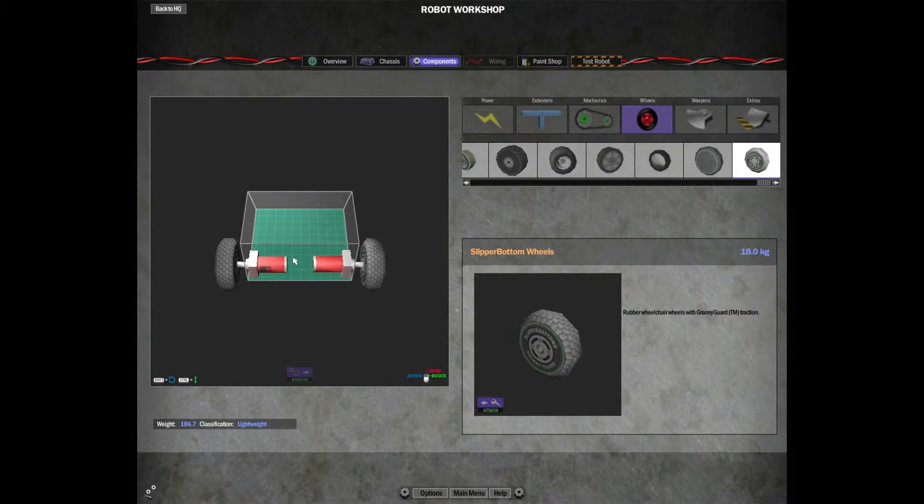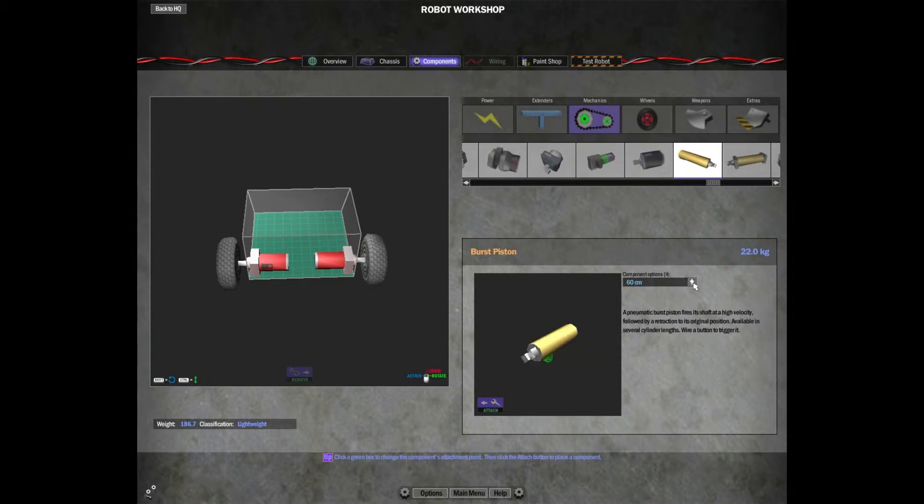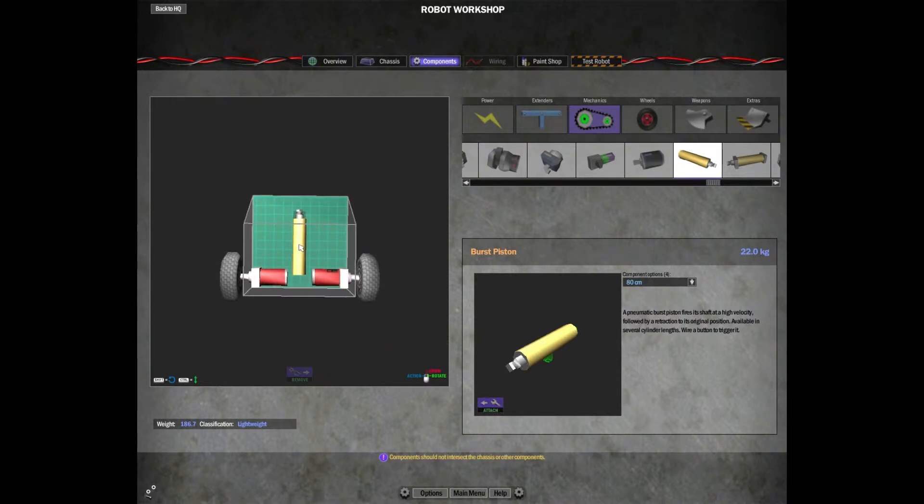Typically speaking you could go in and start programming your motors or continue with the rest of your building. In this video I'm going to place all my components and then show you how to wire it all up after. This is going to be a basic bot with drive wheels and a piston that shoots a spike out the front. Selecting this burst piston, there's a dropdown menu for different lengths — let's do an 80 centimeter burst piston and place it right in the middle of the robot.